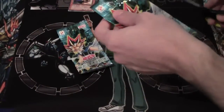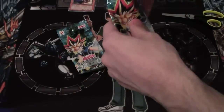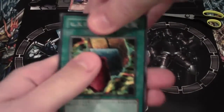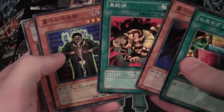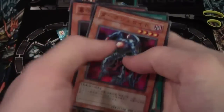Alright, pack number three — what do we have here? We have Gravekeeper's Spy, that's a good one. Dark Snake Virus — it's something like that, I forgot what it's called, something dark snake.